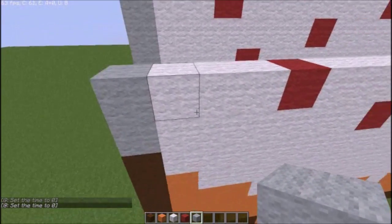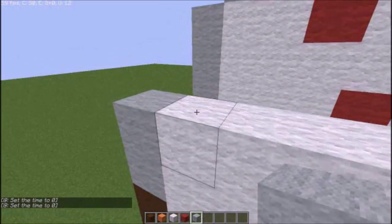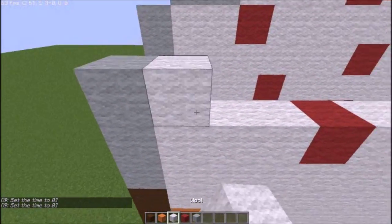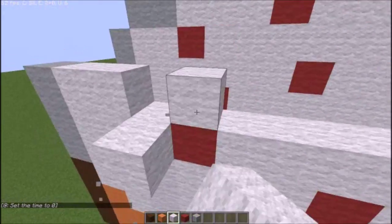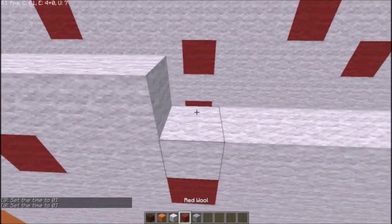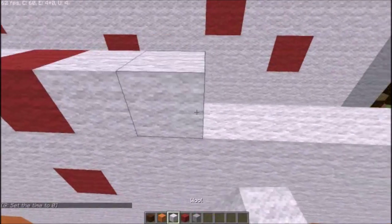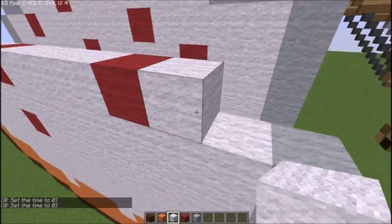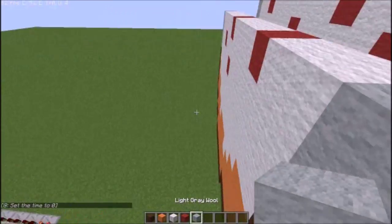Next layer, you want to go light grey wool and then white across six, and then red wool, then four white, then red, then two white, and then finish it off with light grey.